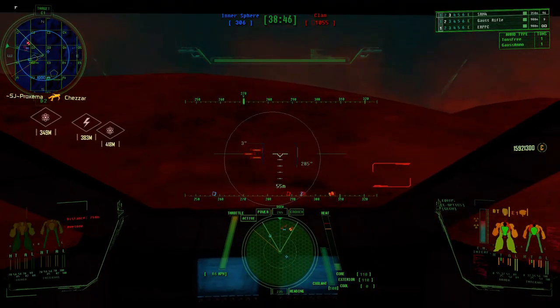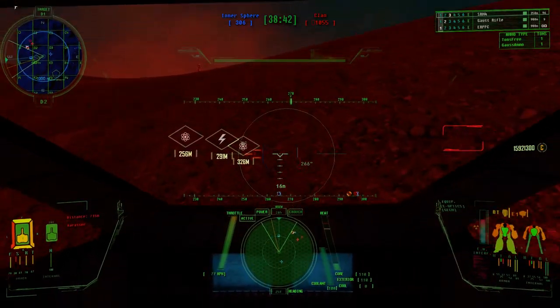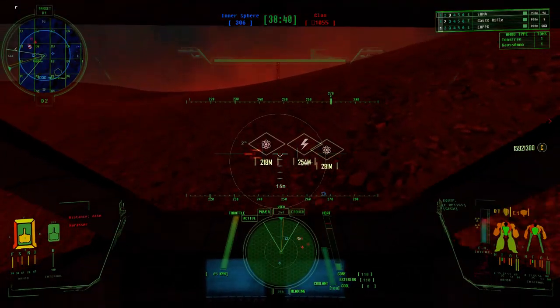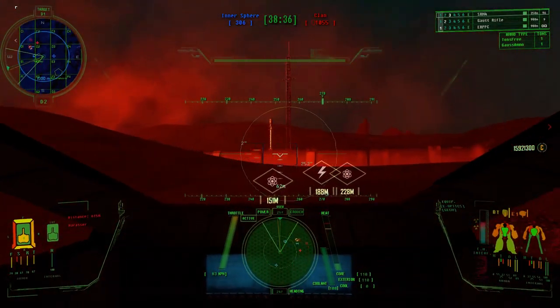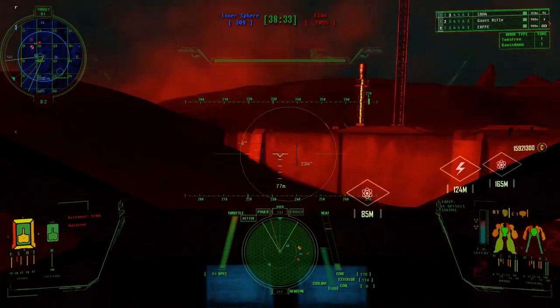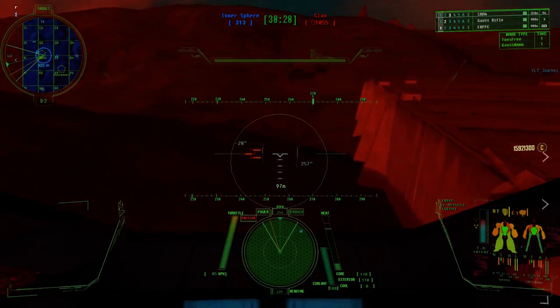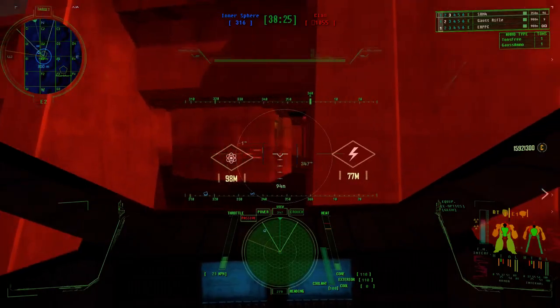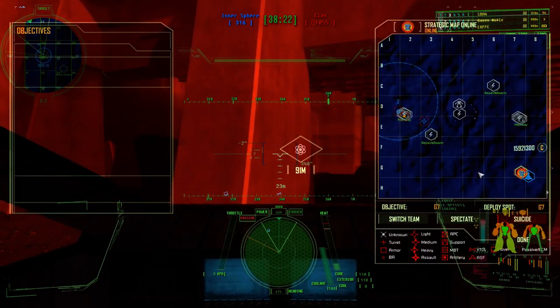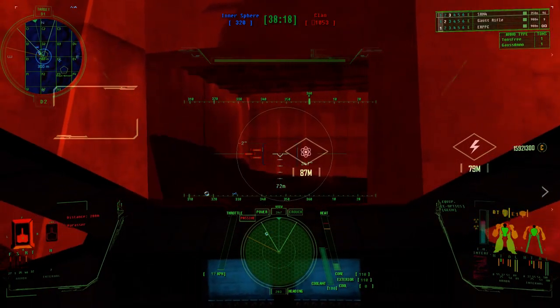Death Lord, we are heading into the base at Echo 3 full speed. Any other ground assets still alive, try to play defensively — utilize your weapons when you can. Prox, did we get the Partizan? Yes, we did. Prox, go to town. Do we have an APC? We do not.